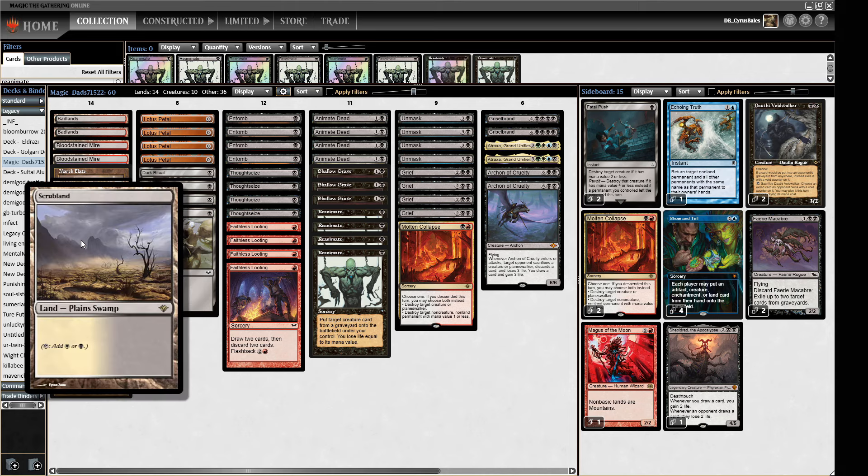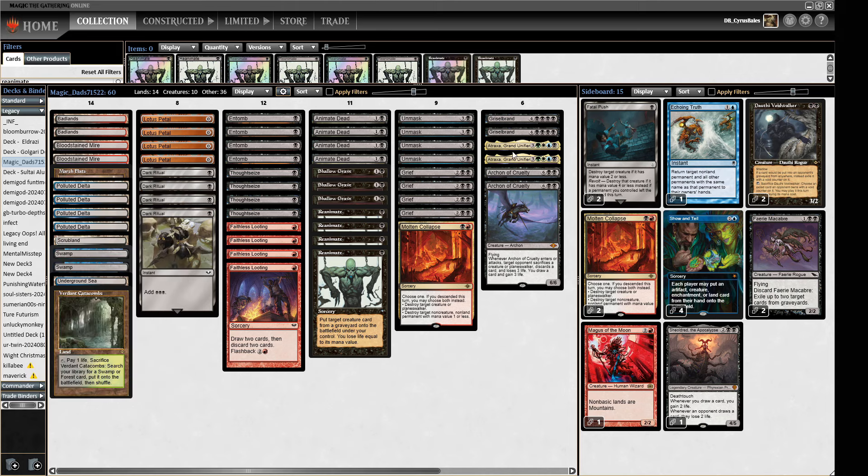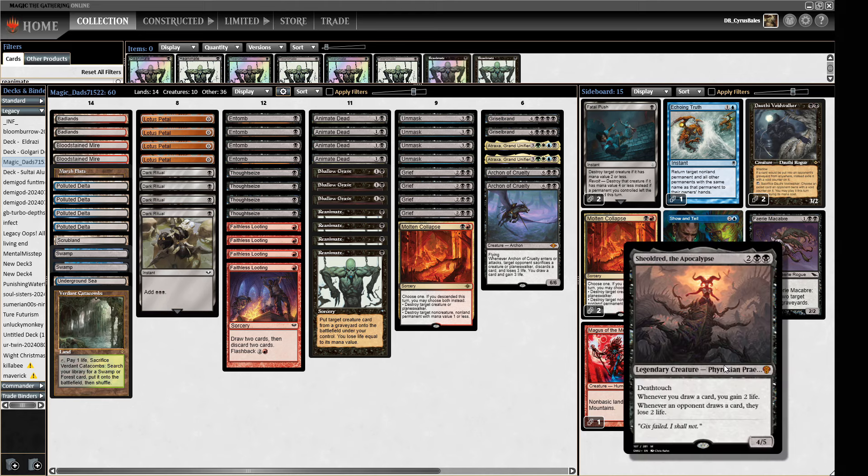We've got a Scrubland in there just to hard cast an Atraxa, which sometimes happens. Then we've got the Underground Sea to cast our Show and Tell. Obviously the blue spells do a lot of work too, with lots of fetches to pull them out.